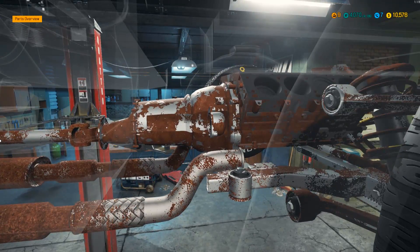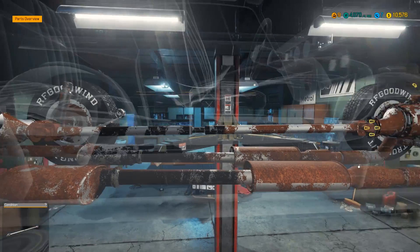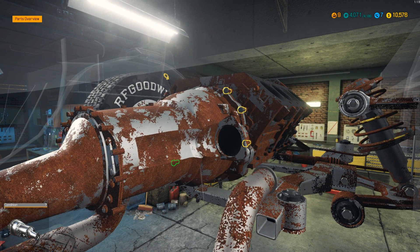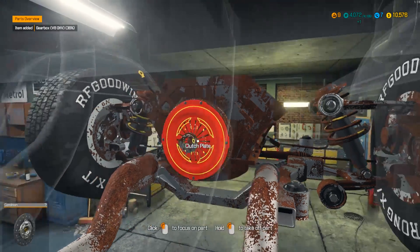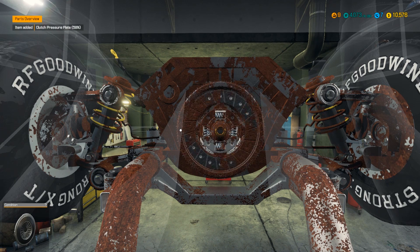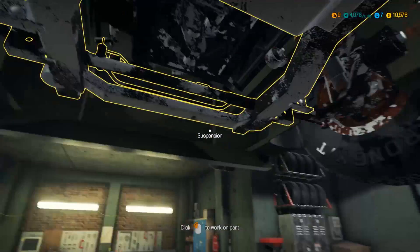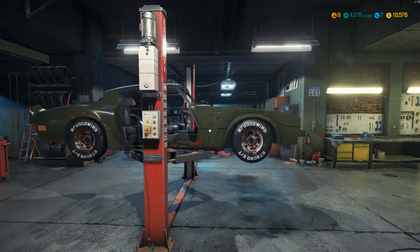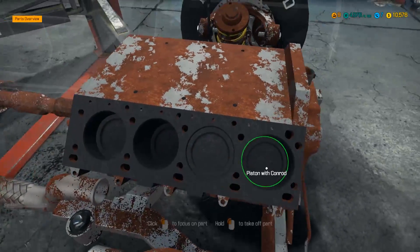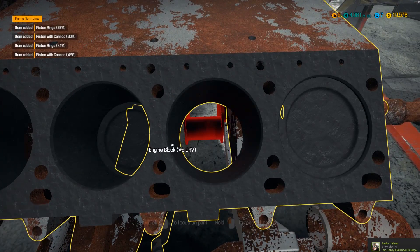I wanted to start the car to see how it runs right now, but let's just go for a full-fledged restoration — tear everything apart and repair what we can. Oh, can we even paint this? I don't think we can paint it, we don't have a paint booth. So we might have to hold on to this in the garage for a bit before we can really do anything. I think I'll try and rebuild the engine on the stand and then wait till I get the hoist to put it back in the car.